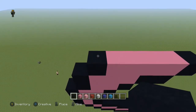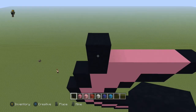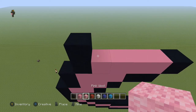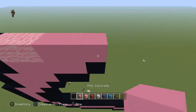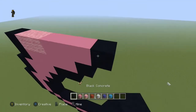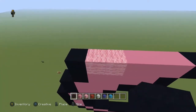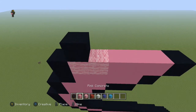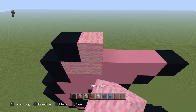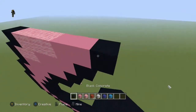Next row, come to the black block. Going to the right: one black, two pink wool, three pink concrete, and a black. Next row, come to the right and do: one black, three pink wool, two pink concrete, and a black.